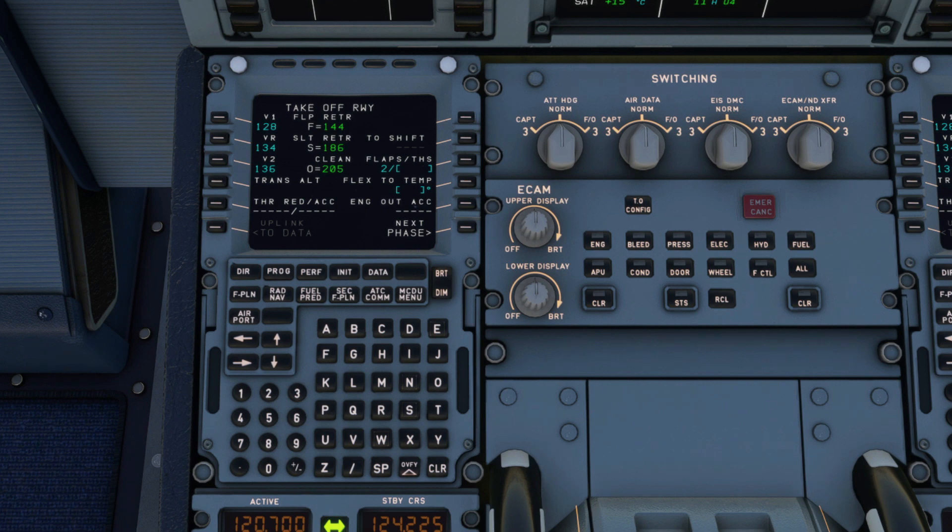If you have an issue before V1, then by default we will reject the takeoff, pull back on the thrust levers all the way to full reverse, and brake. We want to stop as soon as possible because there's a list of things we need to do after we stop the aircraft safely. If you experience a problem after V1, then you'll handle it as an in-flight emergency.